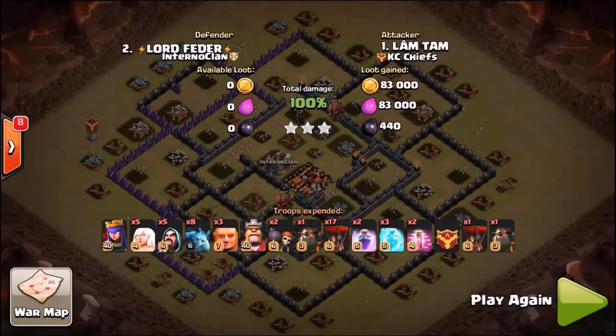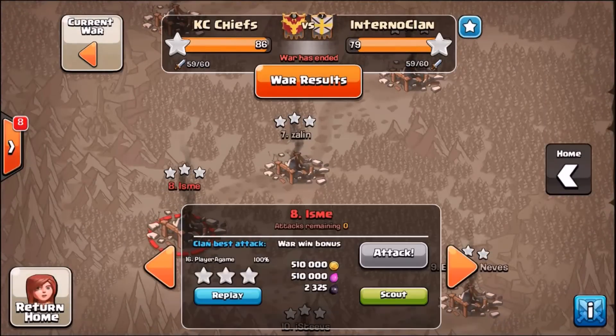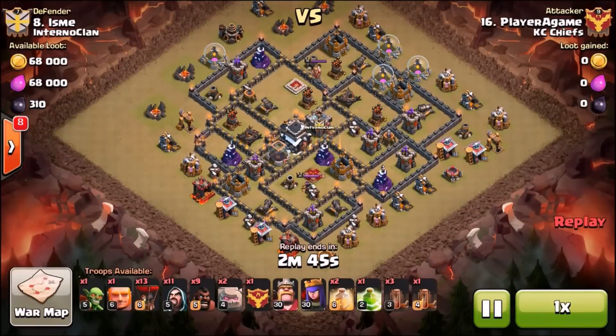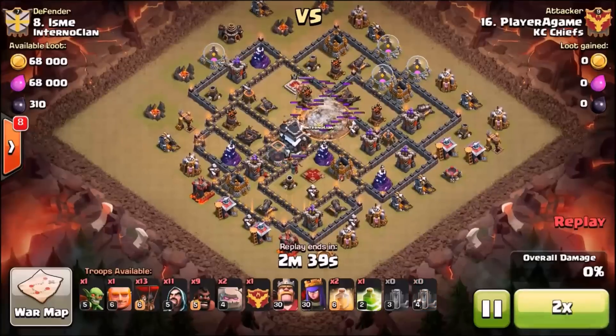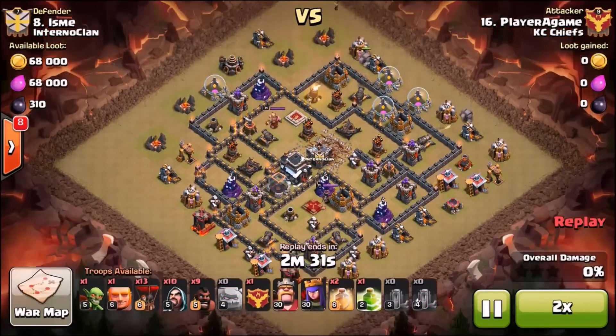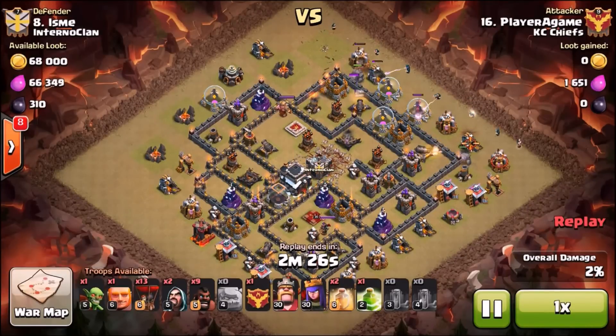Next attack - Player has been doing really well lately. He's stepped up, and a lot of it has to do with good planning, but he also farmed his heroes this fall and got them maxed out. Ever since then he's been able to do a lot of work with them. Heroes are important if you're in a war clan - got to get them leveled up.